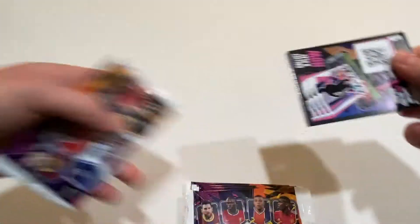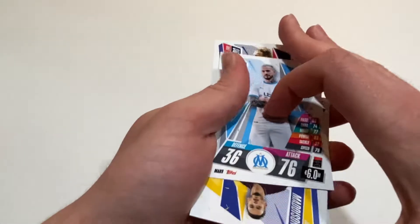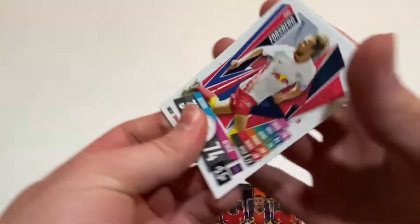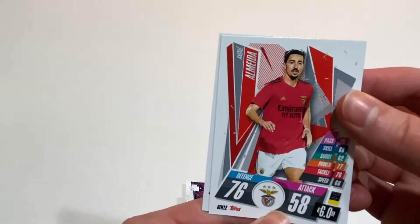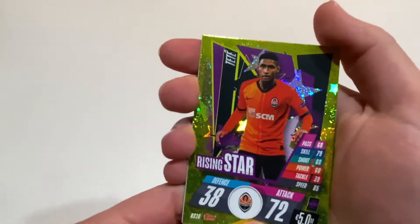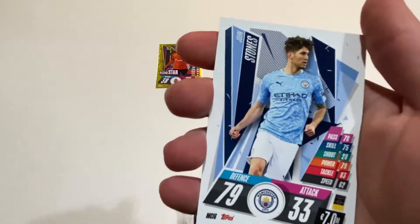We're gonna kick off with the first pack. First we've got Vendetto who is in Group C. Next we got Madison who's in the Europa League. We've got Emil Forsberg who's in Group H. We've got Almeta, who's in the Europa League. Ivan Rakitic, Group G. And we got the rising star Teti, who's in Group B. And finally, we got John Stones who is in Group C.